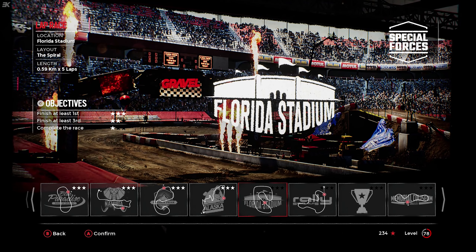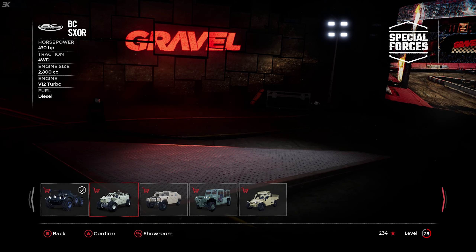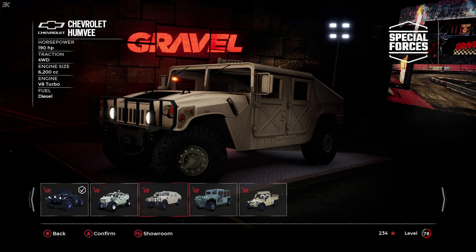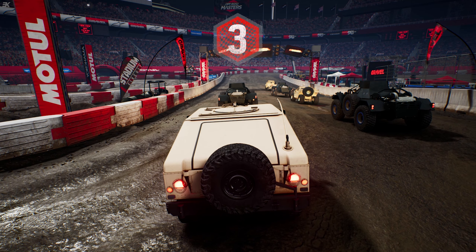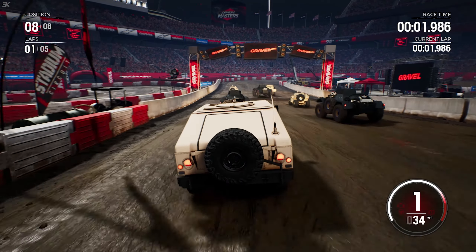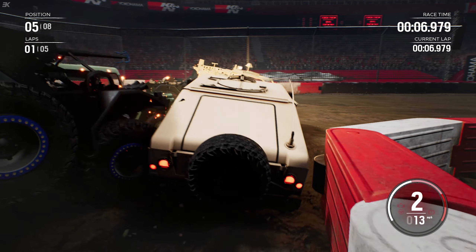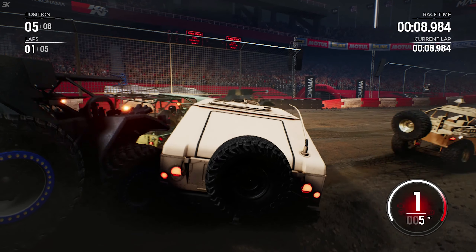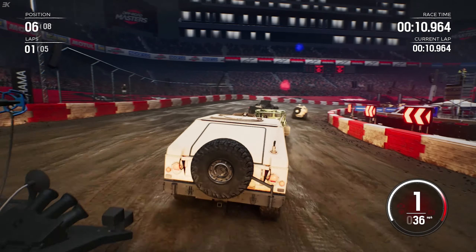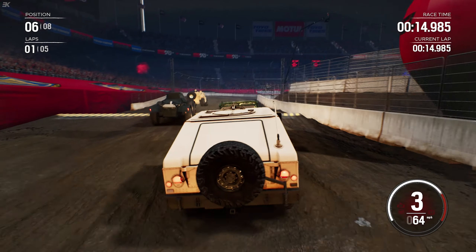So now we have a lap race around the floor of the stadium, the Spiral, five laps — and one vehicle yet to show off: the Chevrolet Humvee. Five laps — oh get out of the way! Oh my god, turn — there we go. God damn you Ferret, you've given them a head start now. Let's go — everyone's very slow. Not that I can really see them in front.